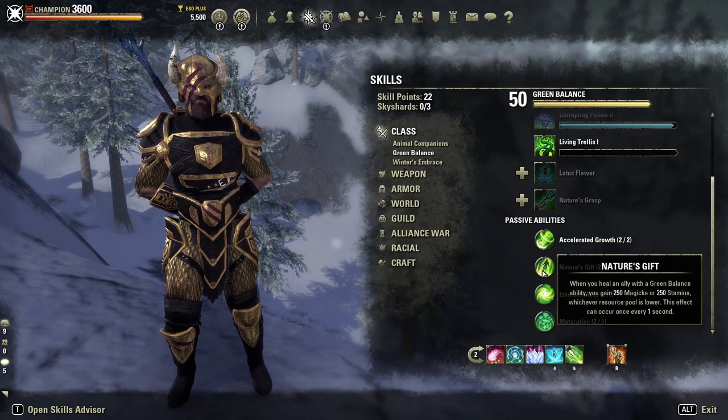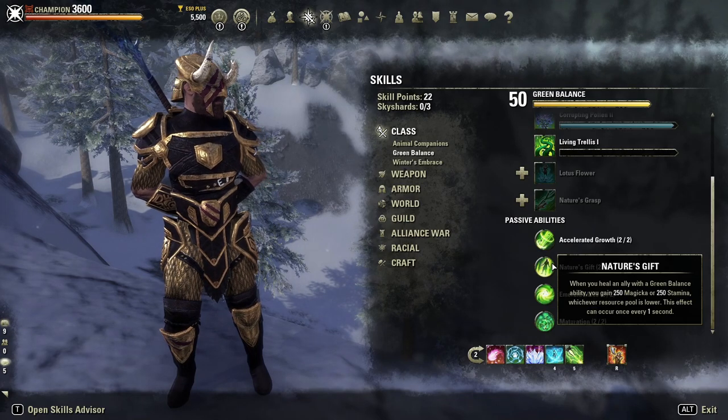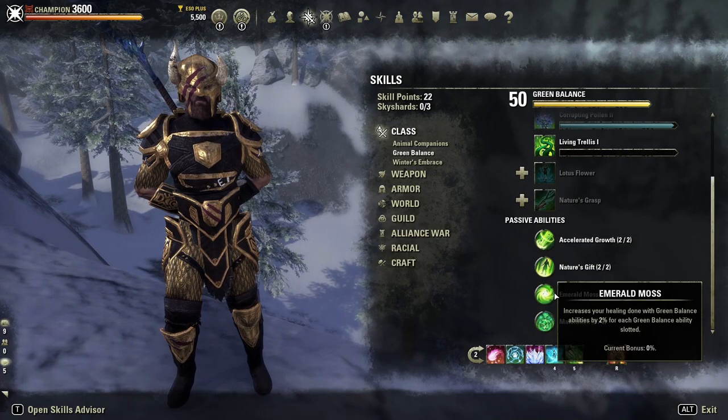Nature's Gift: when you heal an ally with a Green Balance ability, you gain 250 magicka or stamina — whichever resource pool is lower — and it can occur once every one second. By putting down Corrupting Pollen on the ground, it's going to help you proc Nature's Gift, which gives you resources back. That is really, really useful for your sustain. Emerald Moss increases your healing done with Green Balance abilities — another reason to use these abilities because it procs another helpful passive.